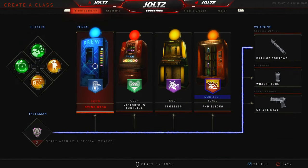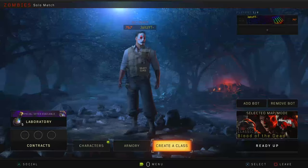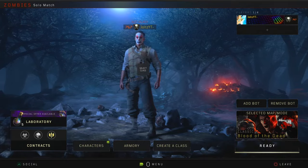You can also run a talisman to start the game with a level 2 or level 3 specialist, so if you have one, be sure to put it on, because the sooner we get a level 2 specialist, the sooner we can start the easter egg. And finally, you want to load in as Richthofen for the boss fight.